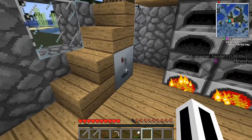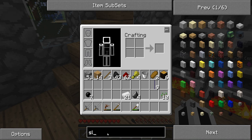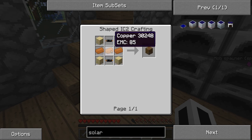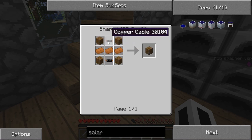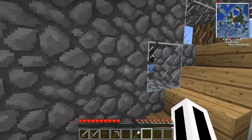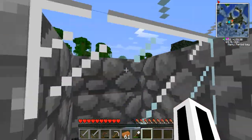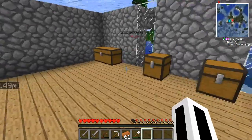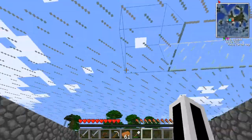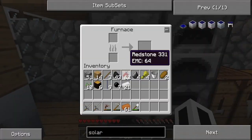So what I need for a solar panel - I want to do the basics first. For the LV transformer: wood planks, two copper, copper cable - let's get copper cable. I need to keep the copper on me. I can see the spider out the window - that's another reason why I've always put overhangs on my roofs, so spiders and mobs can't get up. If they could get up they'd come through my roof and start attacking me.